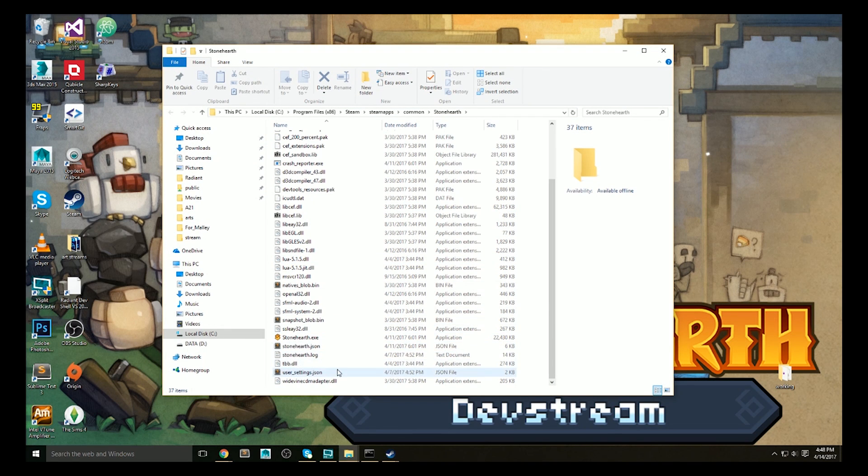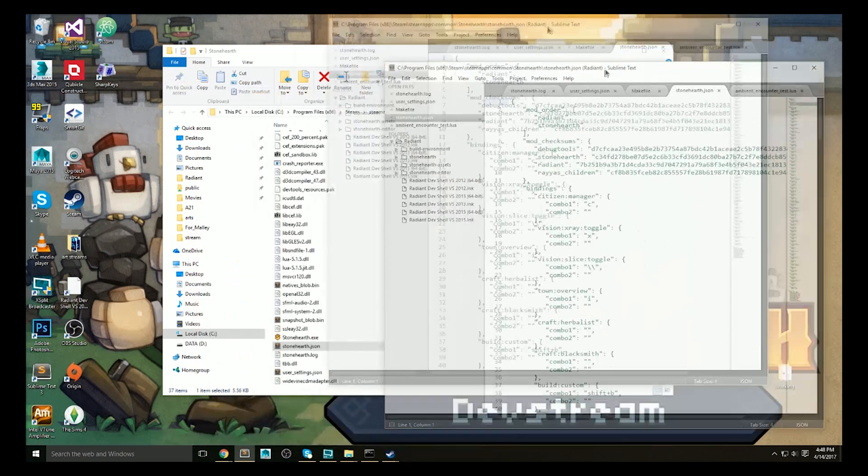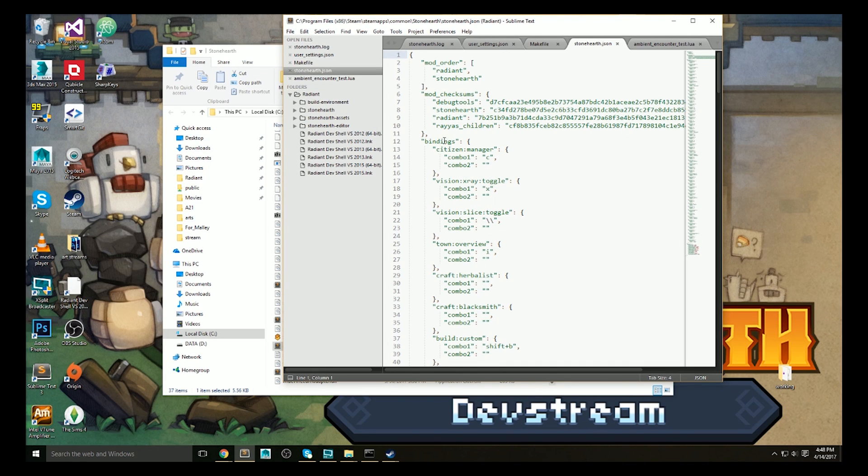JSON is a way of encoding data in key-value pairs. We use it all over Stonehearth to record static data about our objects. In this JSON file, under bindings, the top-level keys describe the command — like opening the citizens manager, or camera pan back or forward. The interior keys give you two options, combo 1 and combo 2, for mapping those commands to keyboard shortcuts.